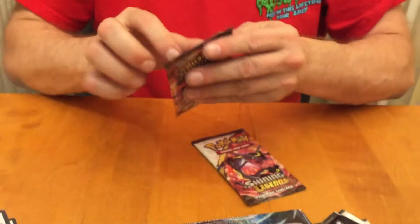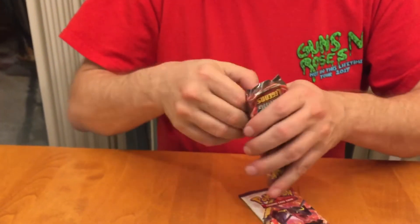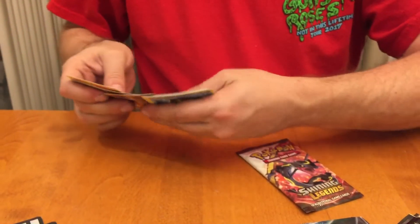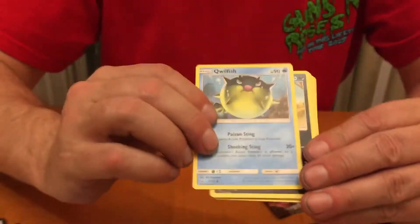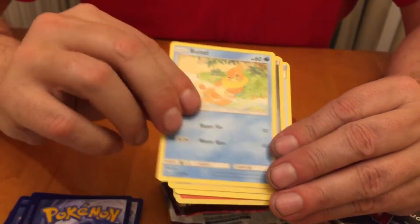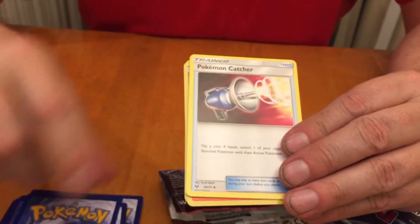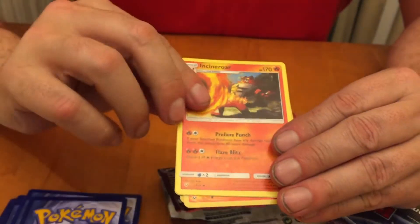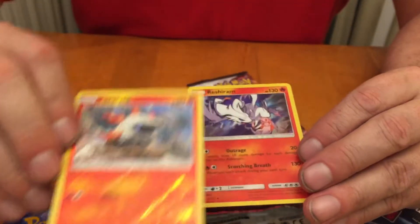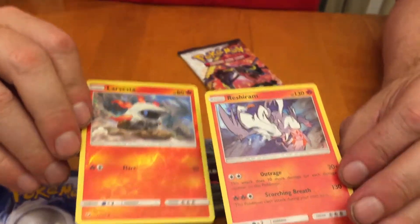Alright, Rayquaza pack — these are the ones I've got my money on to get something good. One, two, three, four. Let's see: Qwilfish, Scraggy, Torcat, Plusle, Weedle, Steel Energy, Pokémon Catcher, Incineroar, Venusaur, Venusaur — we got a Reverse Holo Larvesta and a Holo Reshiram.